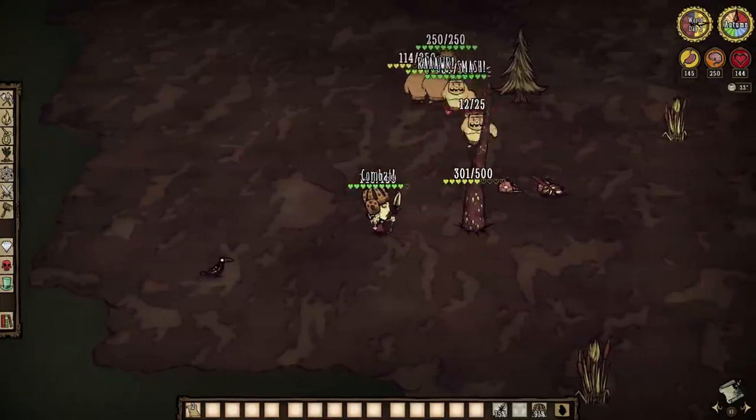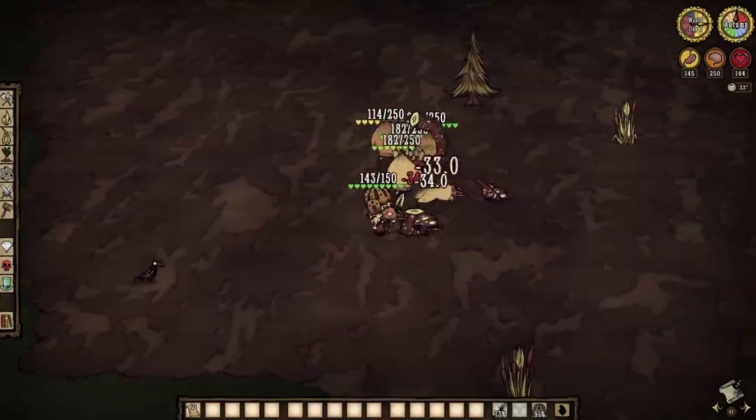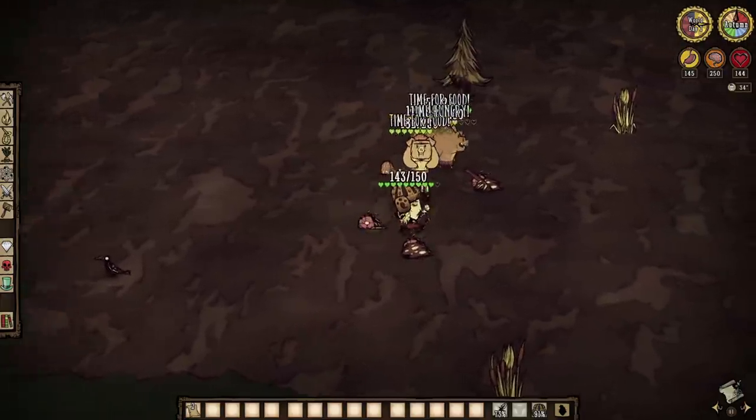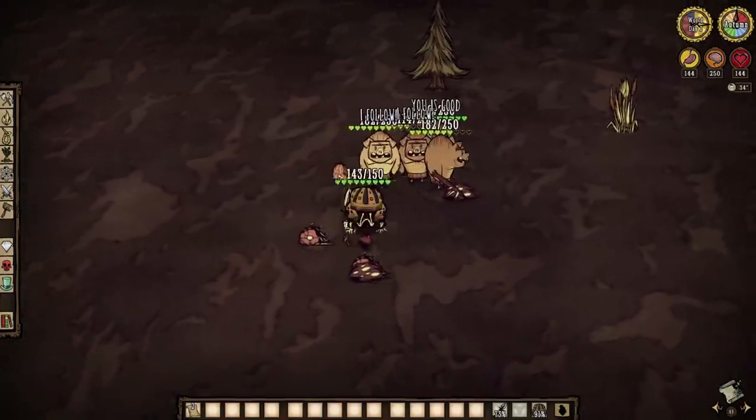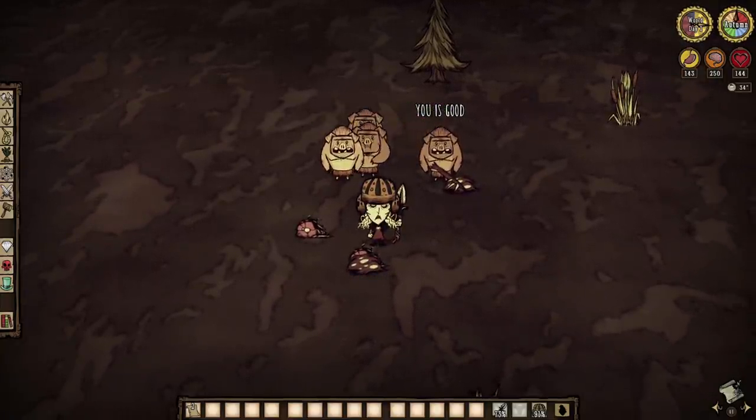One last potential method is to grab some loyal pork or rabbit to help, because tentacles are single target attackers, so grouping up on them makes things a heck of a lot easier. Good luck, but watch the loot around these guys.